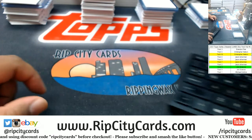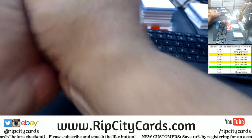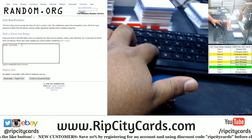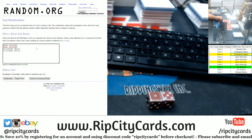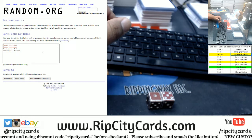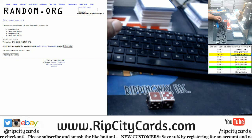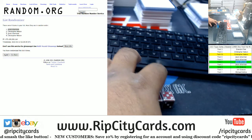Now we gotta figure out who's gonna get that last hobby box. So let's roll the dice — we're gonna go six times in the random. It's between the Freak and Christopher. I'm going to put both names down twice each just to make it more of an actual random. We're going to go six times — top name wins the other hobby box. Good luck you guys. And the money shot — it looks like the Freak is going to win the other hobby box. Congrats Freak!